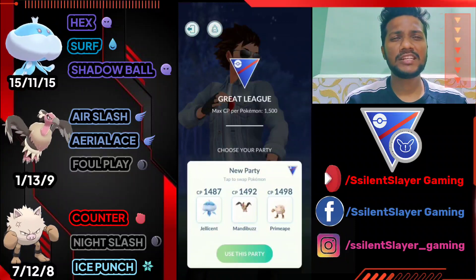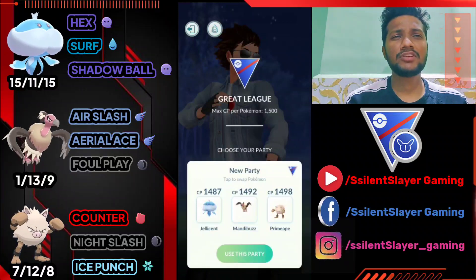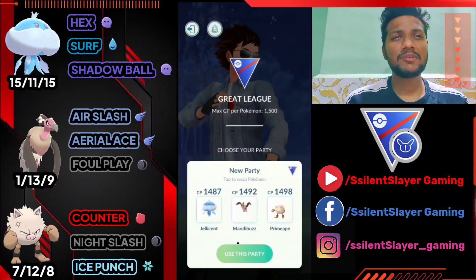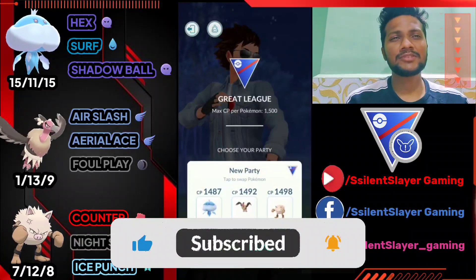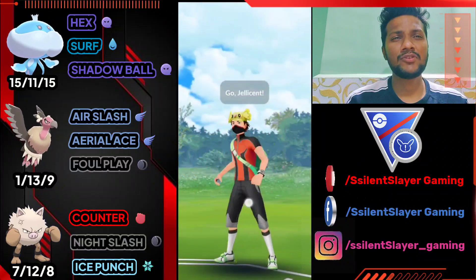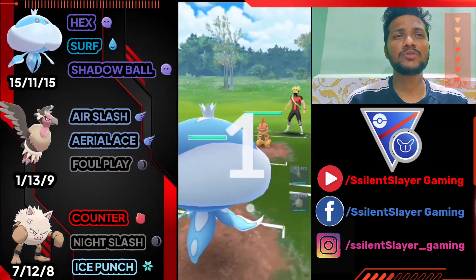On this team I use Jellicent as a lead and safe switch, Mandibuzz for coverage, and Primeape as a finisher. Watch the video till the end because I had so many bad leads but still won with this team. Don't miss any match, so let's get straight to the first battle.